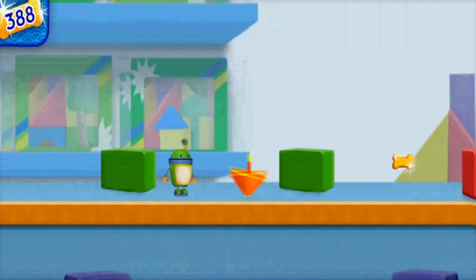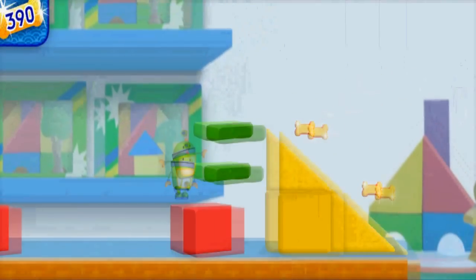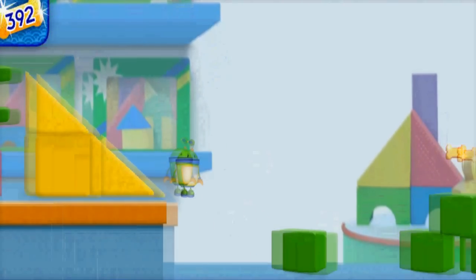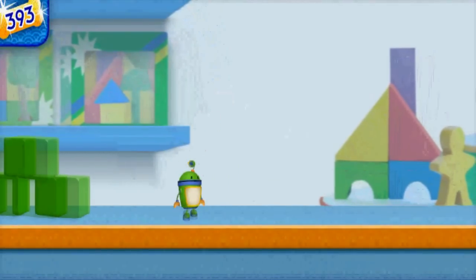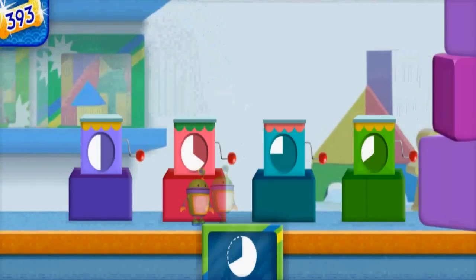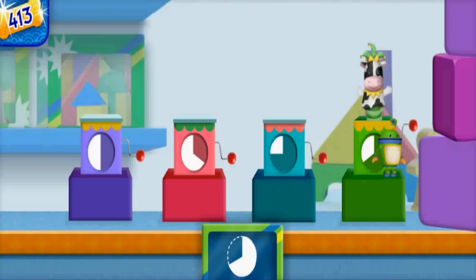Let's keep going to find the coins! Check it out — a block slide! Let's climb to the top! Wahoo! Another wall of blocks is in our way! Find the Jack-in-the-box with the piece that completes the circle. You completed the shape — you found the piece that's one-third of a circle!